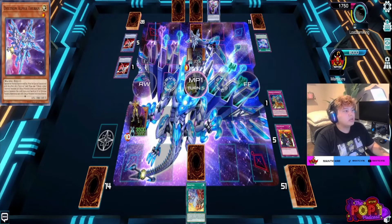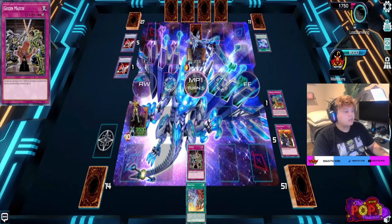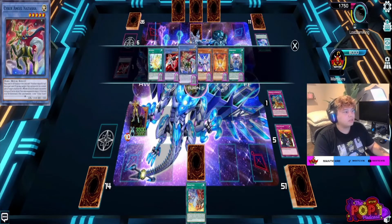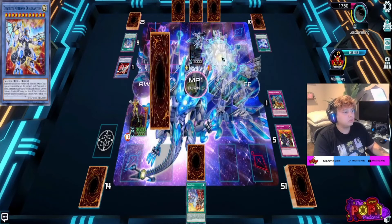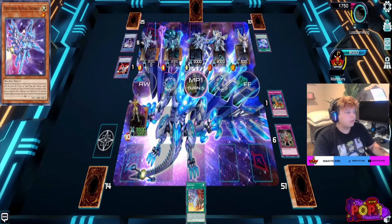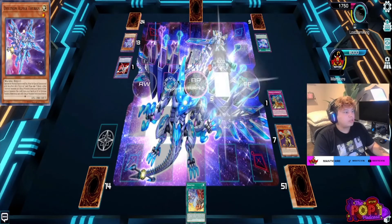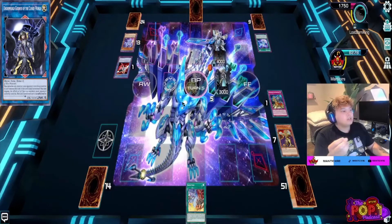I thought he was going to get something big on the board but the Gozen Match I had won't help because his entire deck is Light monsters — it's a Drytron Cyber Angel deck, all Light. So Gozen Match would not help me here. Rivalry of Warlords would have been beneficial but he gets rid of it anyway. Then instead of going into Natasha, he summons all these monsters and gets Underworld Goddess of the Closed World on the field.